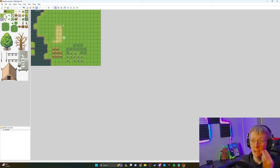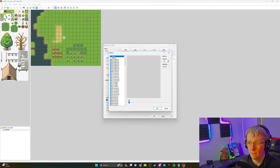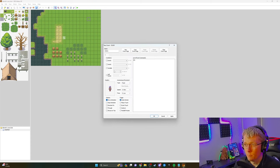Moving over, we've got the events tab. This S is an event and this is our starting tile. So if we wanted to add something here, we could do that — we can add a graphic if we wanted to. Say if it was a person, we could have a person there. You can change all of these conditions. There's a load of stuff — all different variables. You've got trigger: you can trigger with an action button, player touch, event touch, auto run. So you press a button and it activates, or when your player touches this person, it would activate event touch.